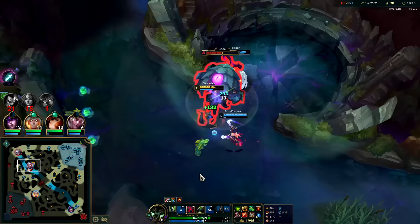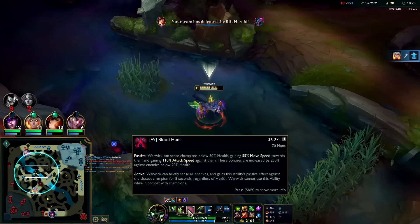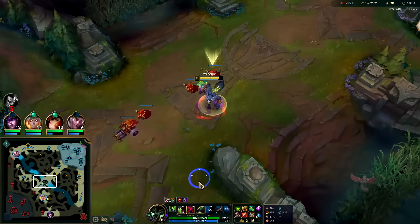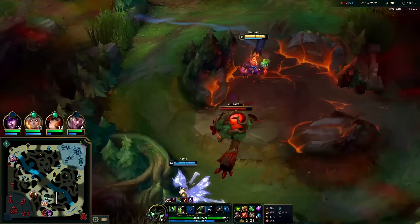W has a 36 second cooldown if I'm not hunting anyone. Let's say I put this on cooldown - if I'm not hunting anyone it's going to be an 18 second cooldown. And the active lasts eight seconds, so if you count the active, it's essentially only on a 14 second cooldown if I'm constantly hunting. That makes sense - almost always available.